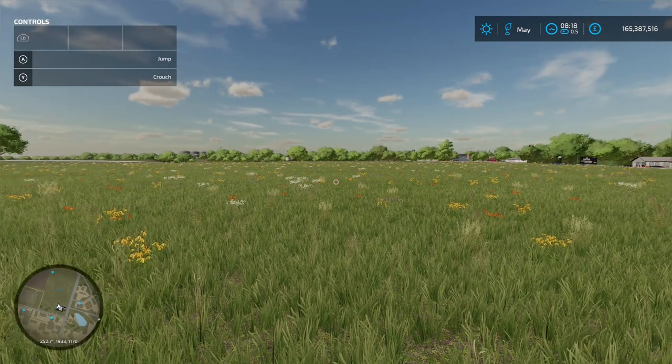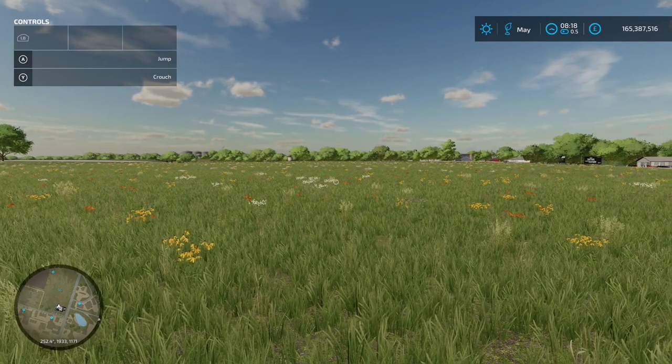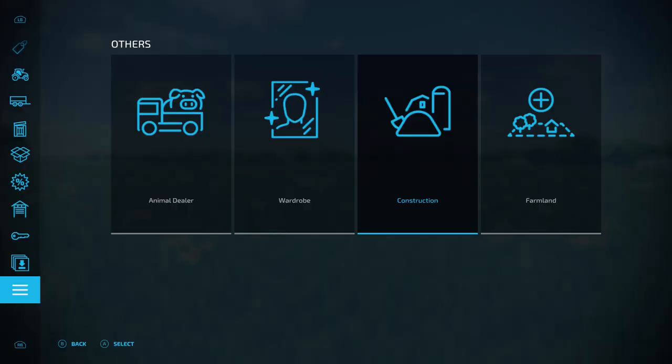First off, you need to level your whole field — well, not your whole field, just the area that you're going to be using. I've done that already. The second thing is you're going to need to place down your production chain, so we'll go into the construction menu.